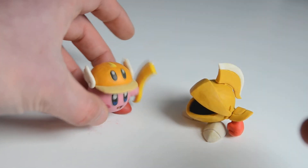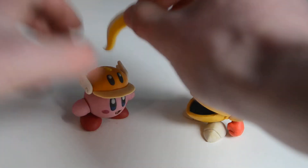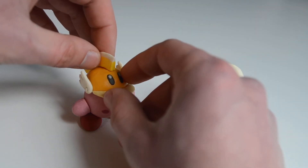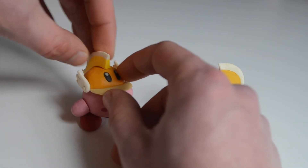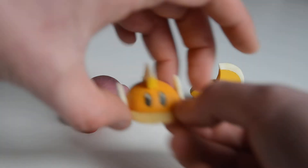He can throw this blade on top of the hat, and I wonder why the hat has eyes — especially since he gets it from an enemy that doesn't have eyes. But never mind. So yeah, that's the cutter ability.